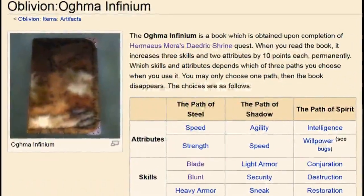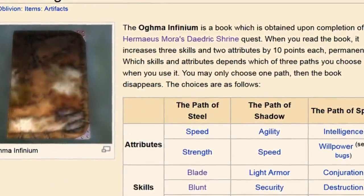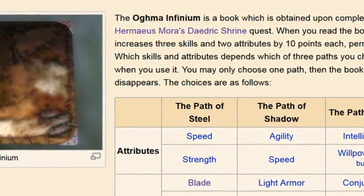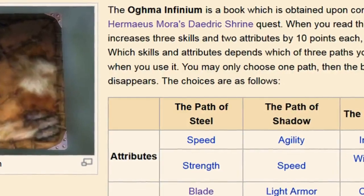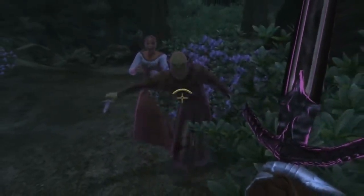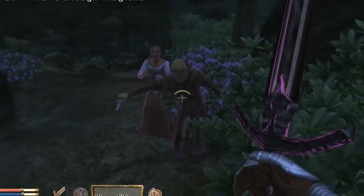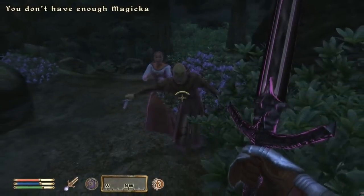Basically, the Ogma Infinium raises 2 attributes and 3 skills by 10 points each. This could, in theory, be used to boost those 2 attributes past 100, and could also be used to increase the player's level even after his major skills had otherwise been maxed out. And herein lies the biggest problem with this artifact: the only way to get maximum use out of it is if you wait until your attributes and skills are already at maximum, at which point you really don't have much left to do in the game.